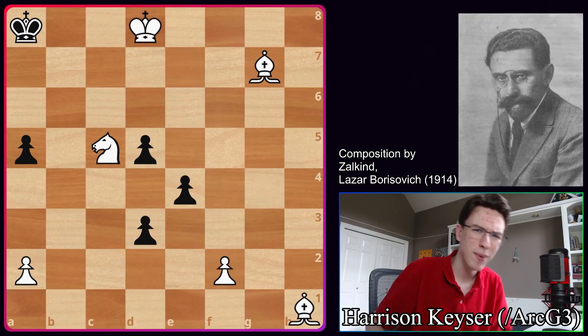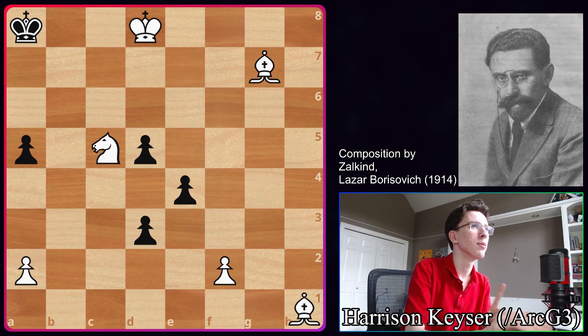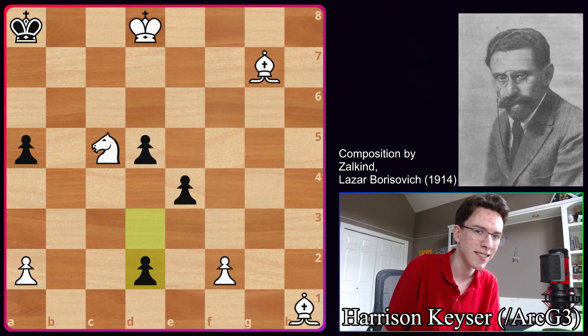What's up guys? I've got a sick chess composition I came across last night that I want to share with you. White is up three pieces and it looks like they're totally winning, but it's black to move. Black started with D2 and it looks like this pawn is impossible to stop. So if you want to try to solve this study, pause the video right now and try some different things to see if you can find the correct solution.